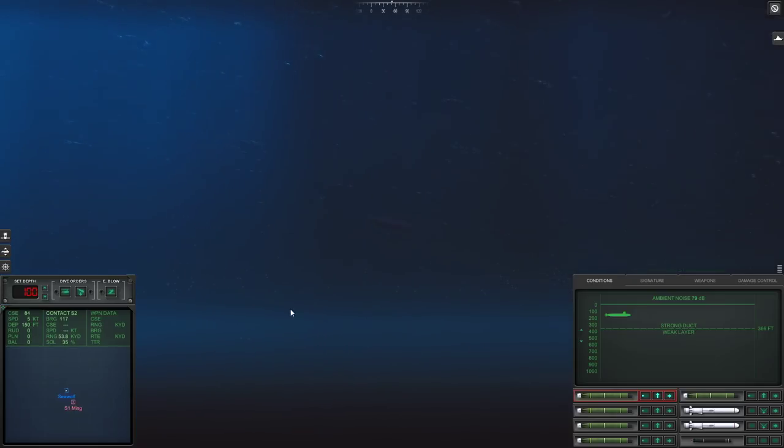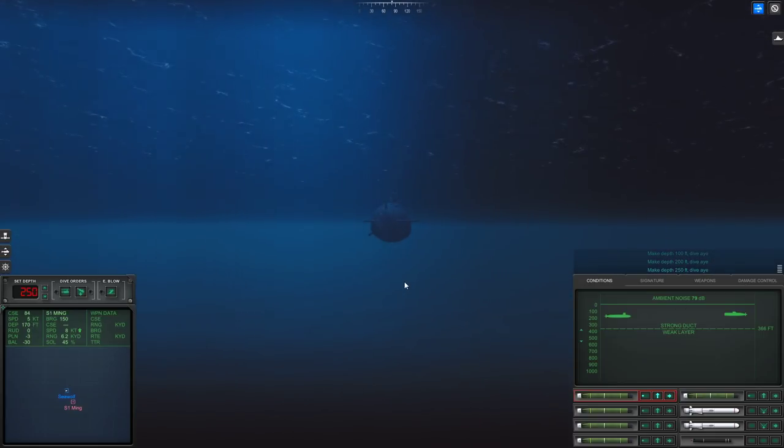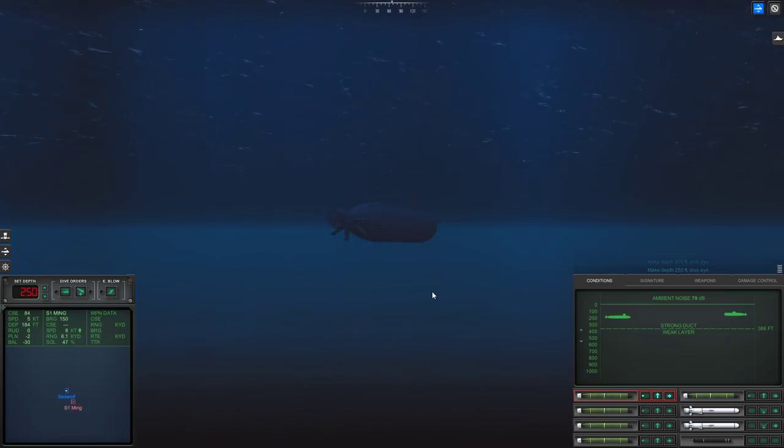Make depth 100 feet. Go down to even 250. Make depth 250. Speed is eight knots. Range is very, very close. She's on. So we want to probably launch and then drop below the duct — that's what we'll do. Sierra 2, what the heck are you? I don't think you're anything we need to worry about, but I can't identify you.